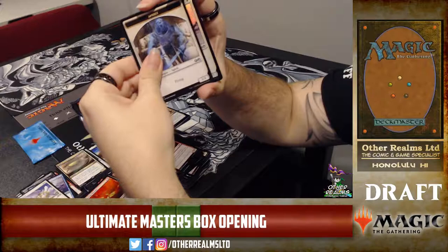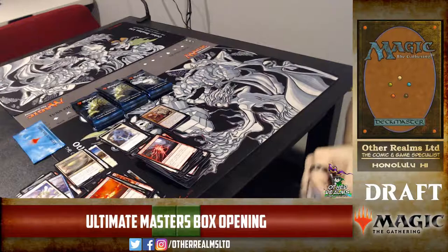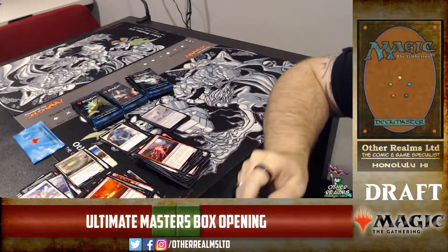Everybody got a foily — foil Liliana? Nope — a Unicorn! It's a shiny Unicorn. Kind of want to build a Unicorn tribal deck. Bet you could!